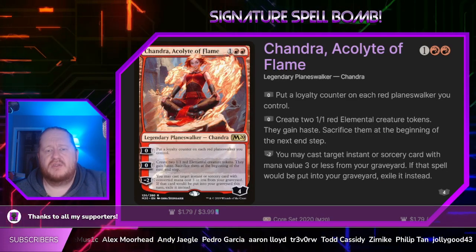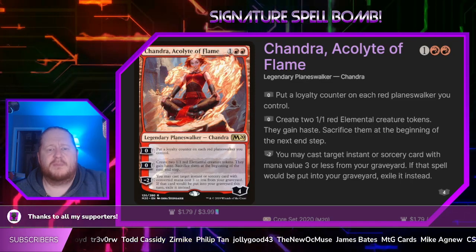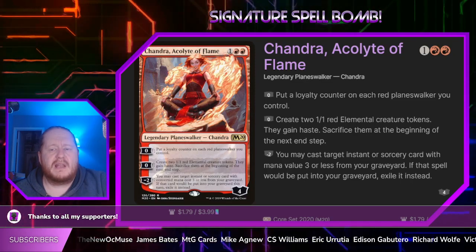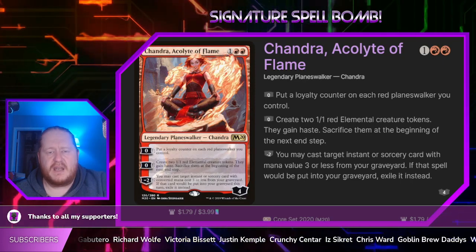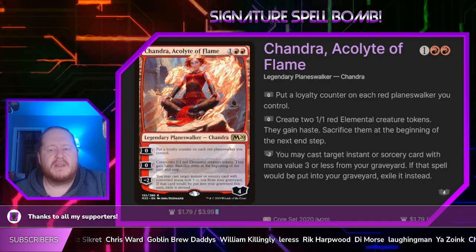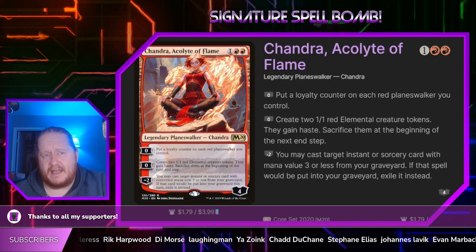Chandra Acolyte of Flame costs 1 and 2 red. We can zero her to put a loyalty counter on every red planeswalker we control. We can create 2 one-one red elemental creature tokens that gain haste — sacrifice them at the beginning of their next upkeep — or we may cast a target instant or sorcery card with mana value 3 or less from our graveyard, and if that spell would be put into our graveyard, we exile it instead.